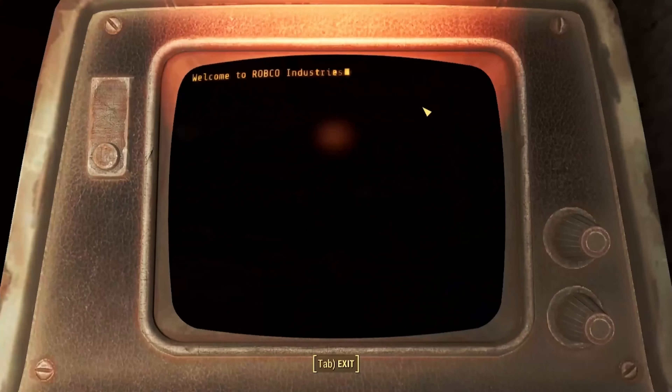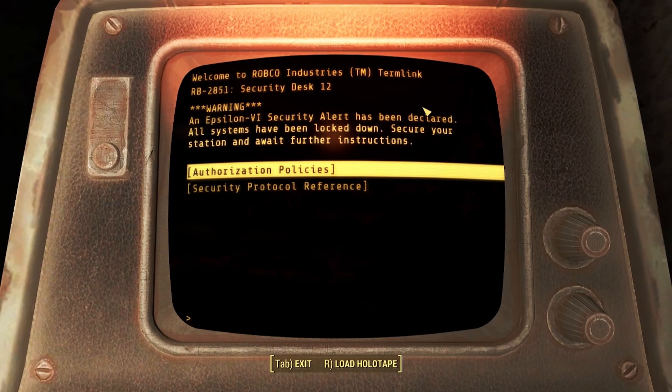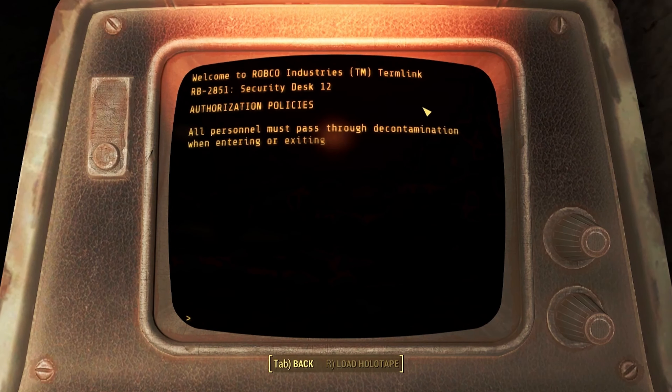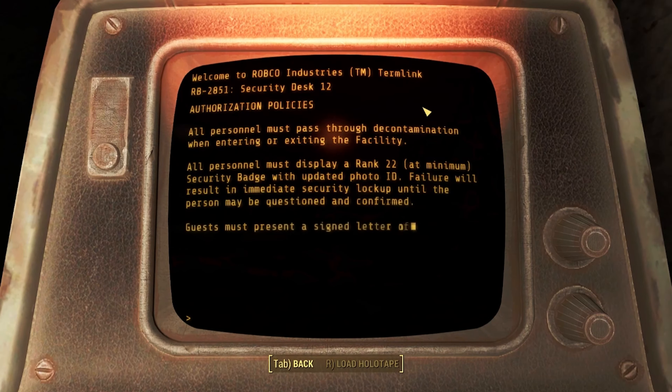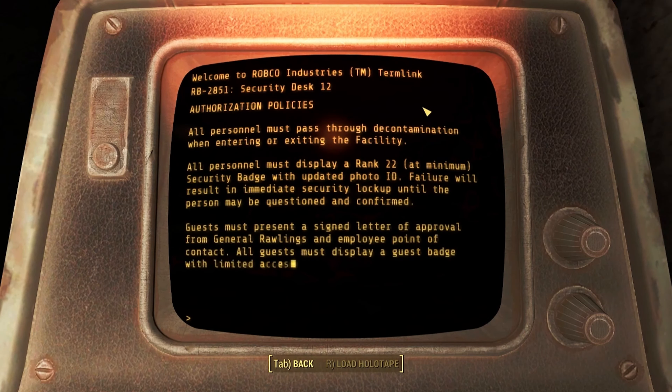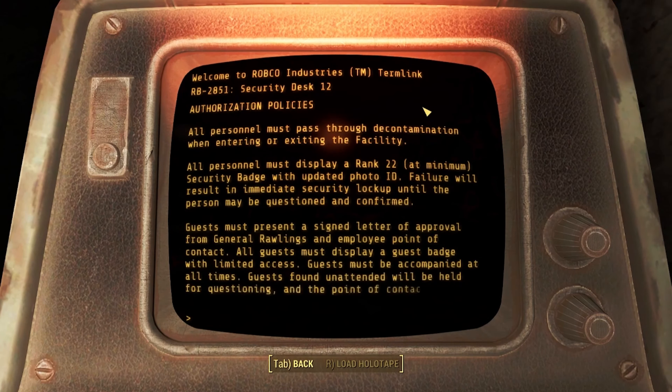Security office terminal, authorization policies. All personnel must pass through decontamination when entering or exiting the facility. All personnel must display a rank 22 at minimum security badge with updated photo ID. Failure will result in immediate security lockup until the person may be questioned and confirmed.